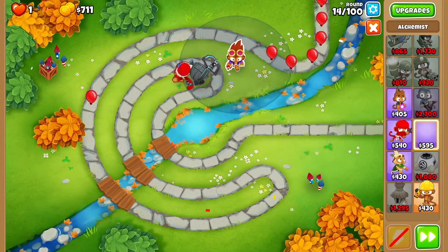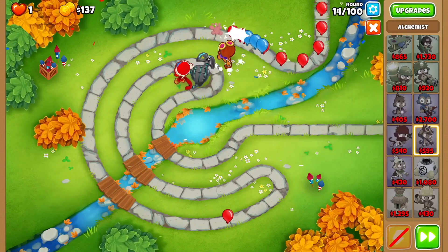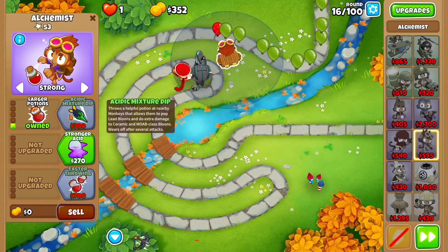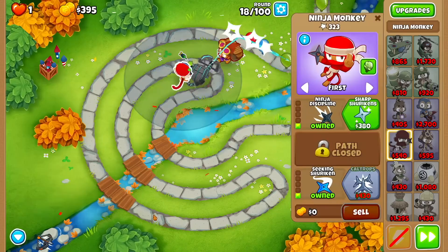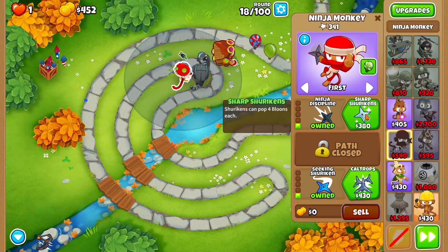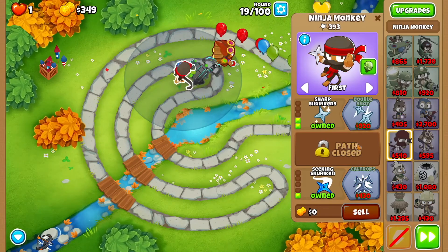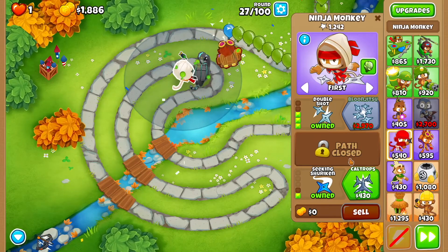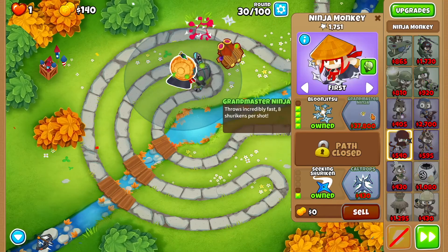Then get yourself an alchemist. Drop that alchemist right here and set it to strong. We want larger potions and acid mixture dip. Then go back to the ninja monkey: sharp shurikens, double shot, and then loon jutsu.